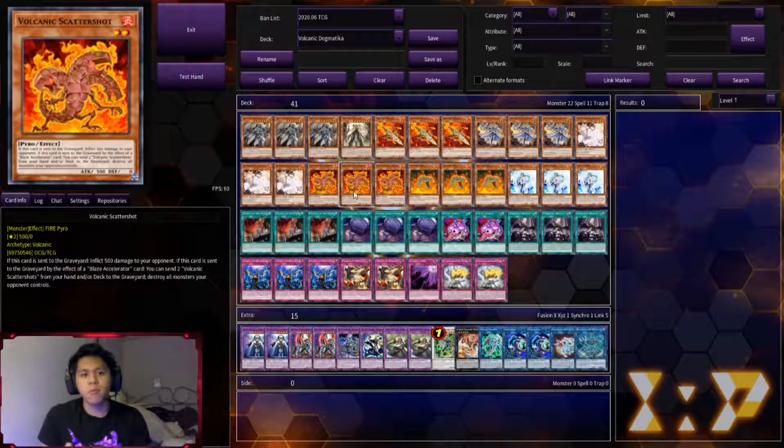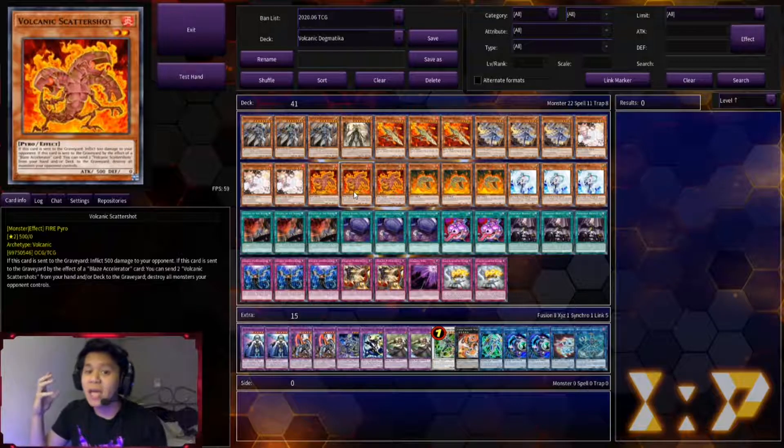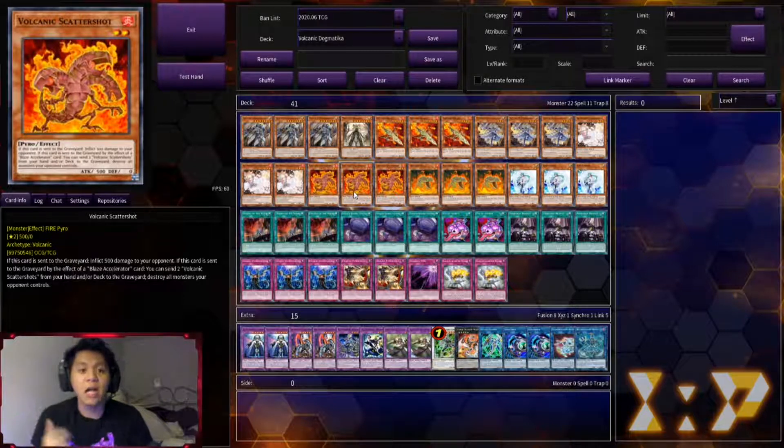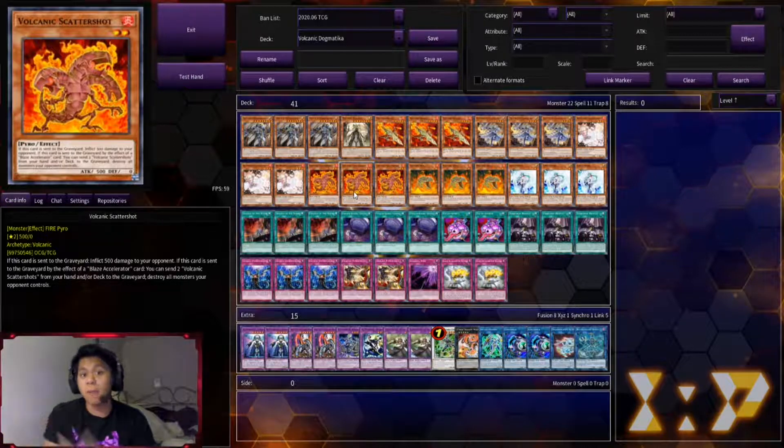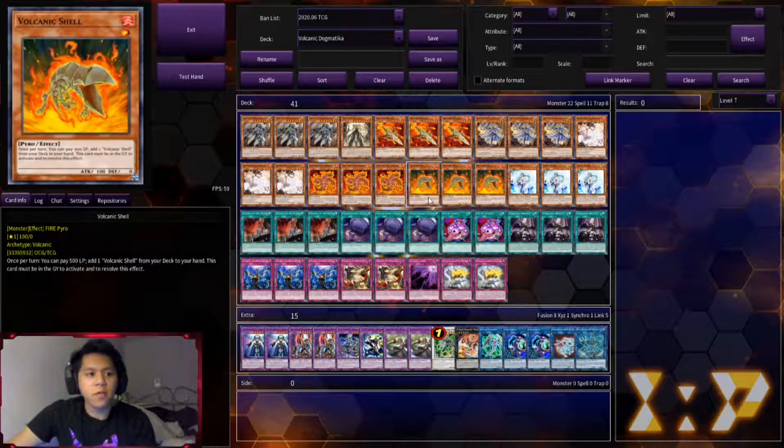Sky Shot at three: you need to have Blaze Accelerator or Reload in order to activate its effect, but it's a Raigeki. Anytime during your opponent's turn you can banish Reload from the graveyard to activate Sky Shot, which does 1500 points of damage. What's great about Sky Shot in today's format is it's a Raigeki you can control whenever you want during your opponent's main phase, and it does 1500 life points of damage — which actually matters in IRL YuGiOh. Lastly, running three Volcanic Shell.